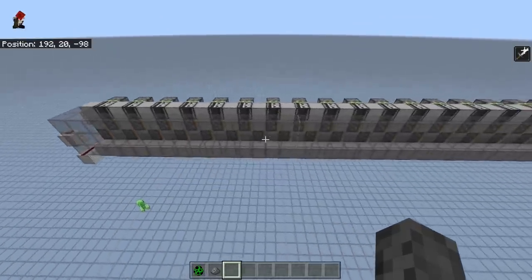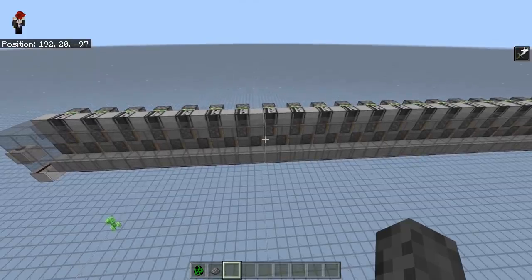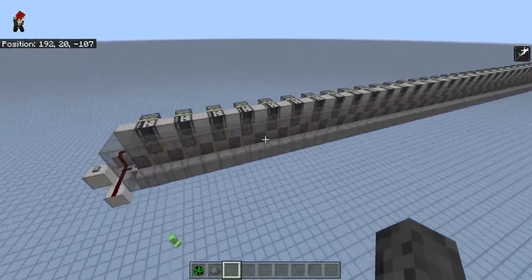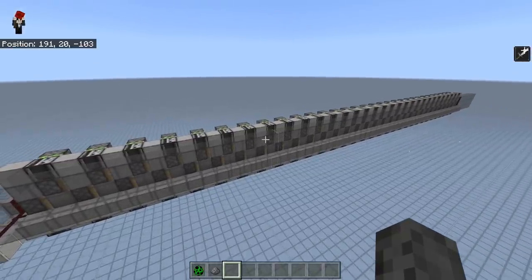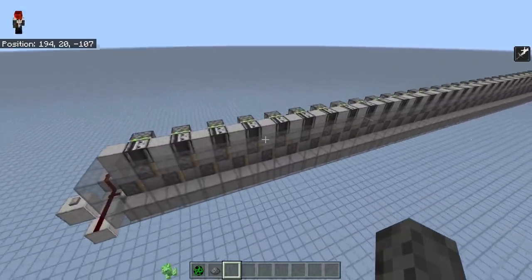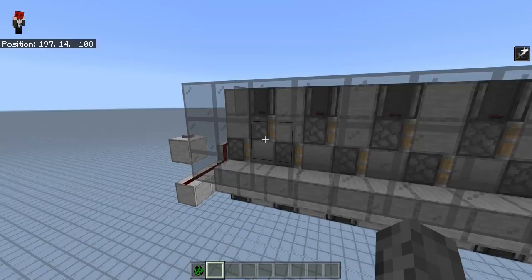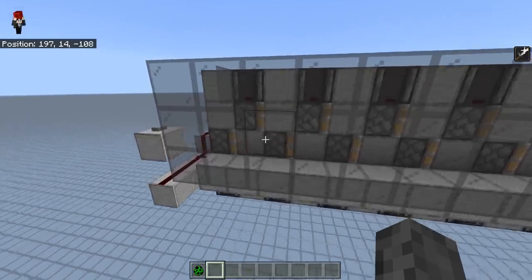In Java Edition you may be able to get up to 20 blocks per second. But it's okay, because mob conveyors are not very useful anyway, and it's still a cool thing to have, and I will of course show you some neat applications for those.